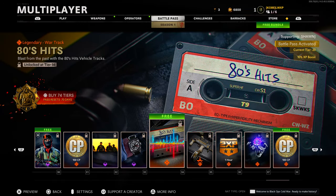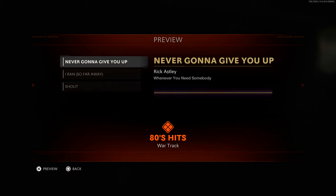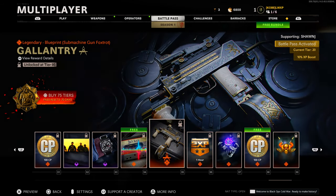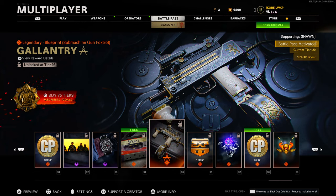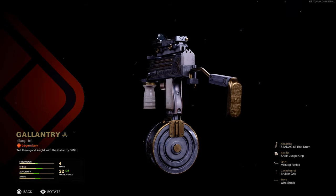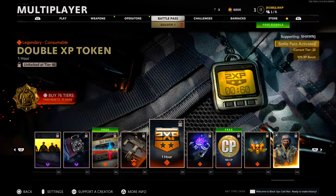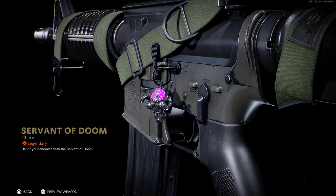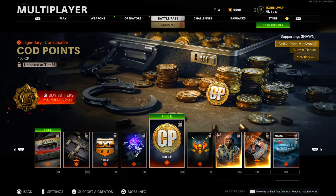We got some 80s hits — they put the Rick Roll on here, that's crazy. 'Never Gonna Give You Up,' 'I Ran,' and 'Shout' — can't play them obviously due to copyright, but this is fire. Tier 95 another legendary blueprint — okay, I kind of wish it was for a different weapon, but yeah I like that one. Tier 96 double XP token. Tier 97 legendary charm — I thought it was going to be more shiny. Tier 98 more COD points.